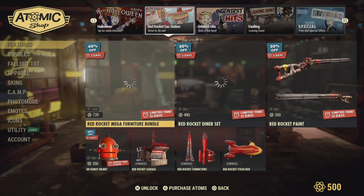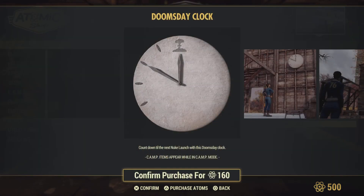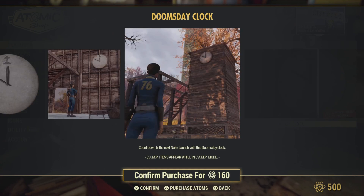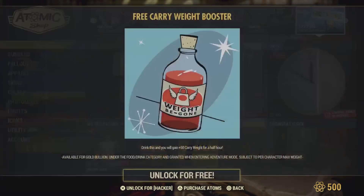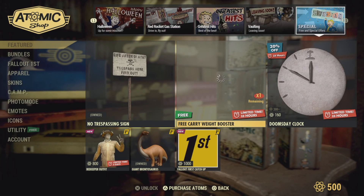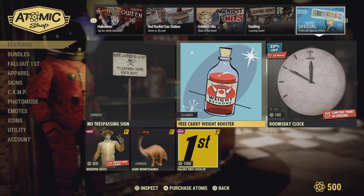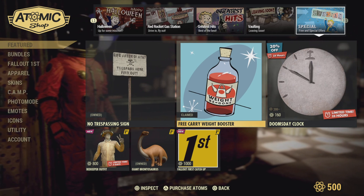We got the Doomsday Clock — 160 atoms — a countdown to the next new season with this Doomsday Clock. They made a tower out of it, pretty cool. Also a free carry weight booster for those people out in the world who like being over-encumbered. I ain't gonna mention no names, but it starts with L and T — go ahead and take that and get you home.